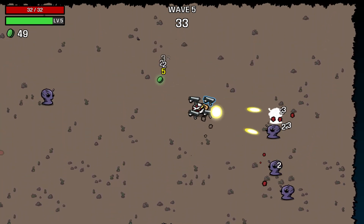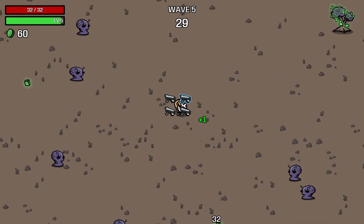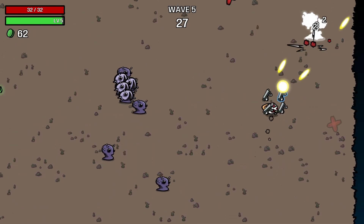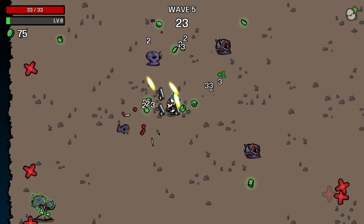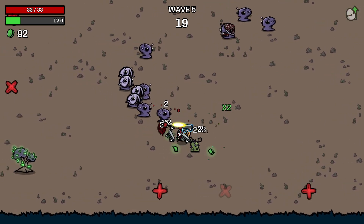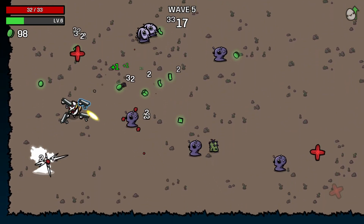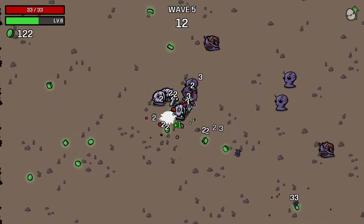HP regen against lifesteal once again — getting HP regen increases how fast HP regen triggers, while having lifesteal makes the SMG heal you more often. You lose one speed to gain another speed and I'm not really sure if lifesteal is faster or if HP regen is faster. I'm pretty sure it's the lifesteal that's faster, and the lifesteal with each multi-hit being extremely fast is very important.